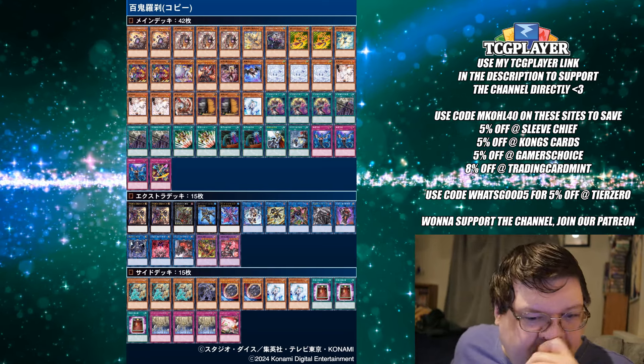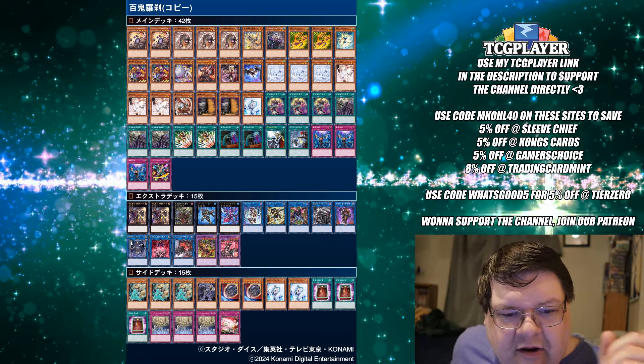It's taken Goblin Bikers this long to be realized as the anti-Ryzal deck. We feed off of our opponent's materials, so why are we not stripping down the Dreadnator and making sure it's literally a worthless card?